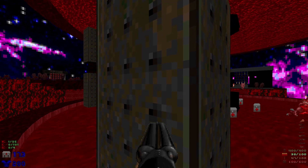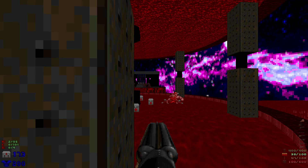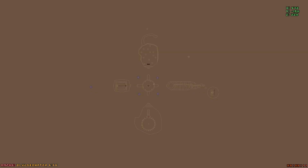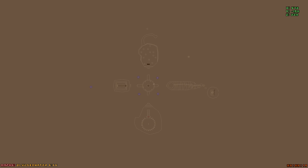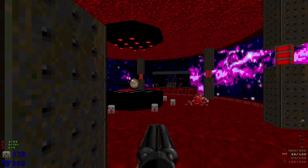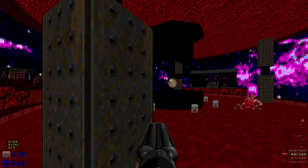What's up everybody, welcome back to my 100% playthrough of Doom 2's Crate Expectations. This is Map 6: Bludgeonator 666. We have 95 kills, 101 items, and four secrets.